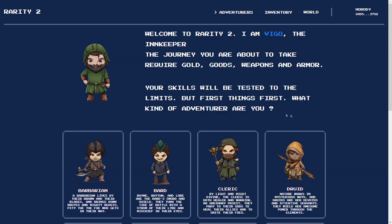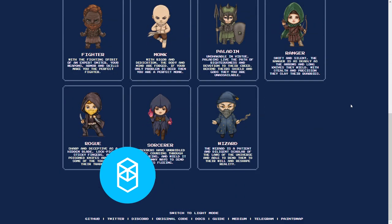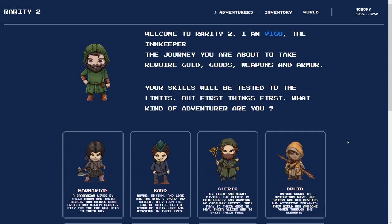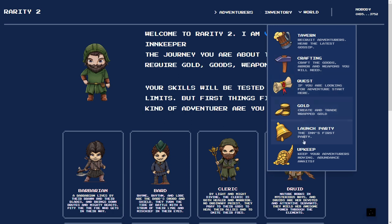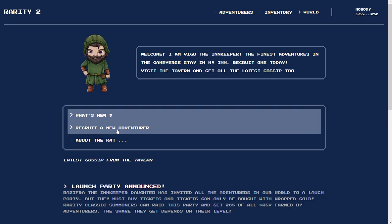Rarity 2 is a heart-filled homage to classic text-based RPGs. You recruit an adventurer and send them off on various quests to earn glory and gold. You can cash it out or use it to get better equipment for your adventurer, or maybe recruit another one — sky is the limit! When we created the video, the entry cost only entailed minting your adventurer, which on Phantom Network was about 0.1 FTM, or 1 USD cent.